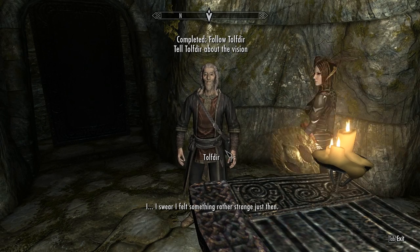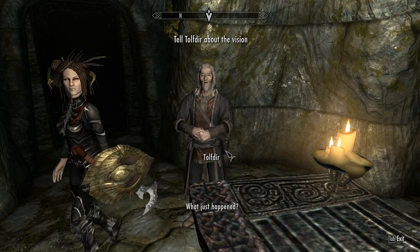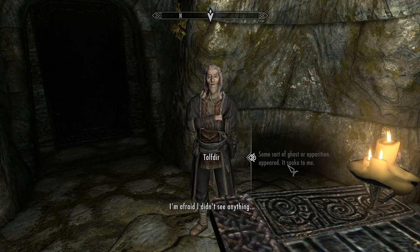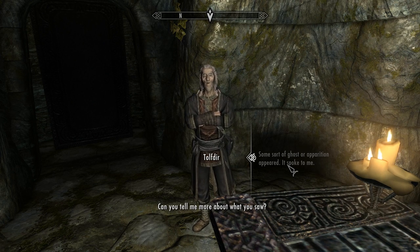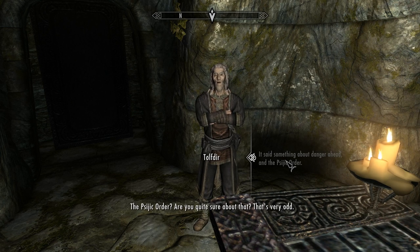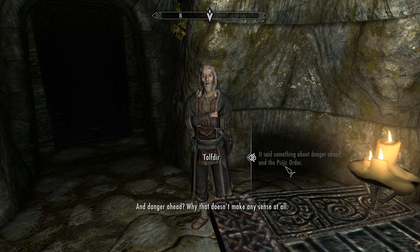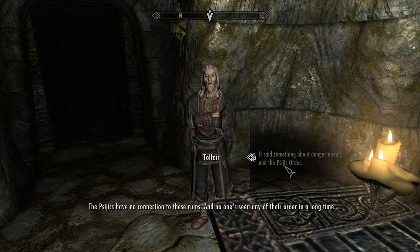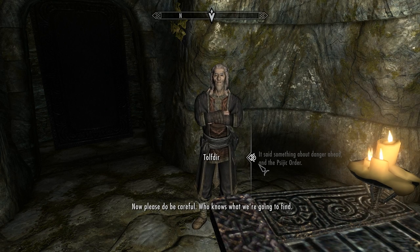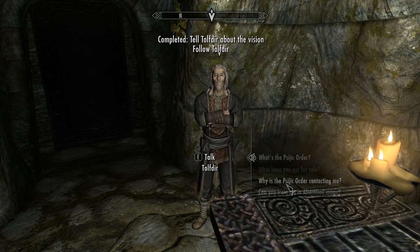I swear I felt something rather strange just then. What just happened? Some sort of ghost or apparition appeared and spoke to me — I'm afraid I didn't see anything. Can you tell me more about what you saw? It said something about danger ahead and the Psijic Order. The Psijic Order? That's very odd. The Psijics have no connection to these ruins, and no one's seen any of their order in a long time. Perhaps we should take a look inside these coffins — please do be careful, who knows what we're going to find.